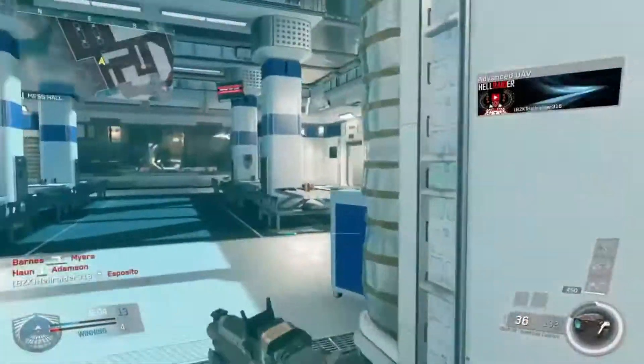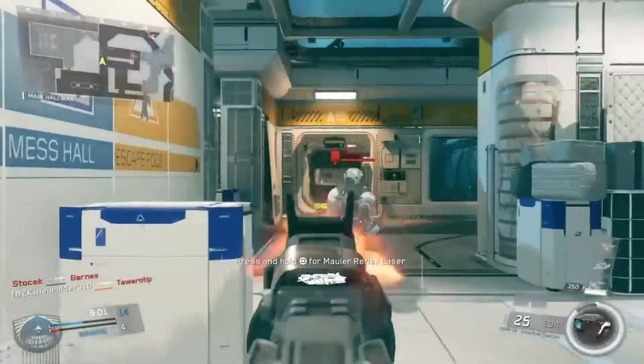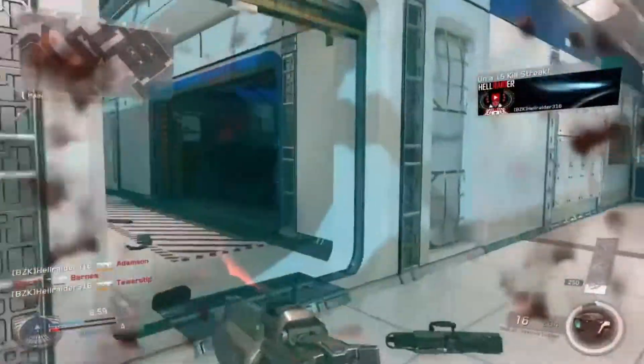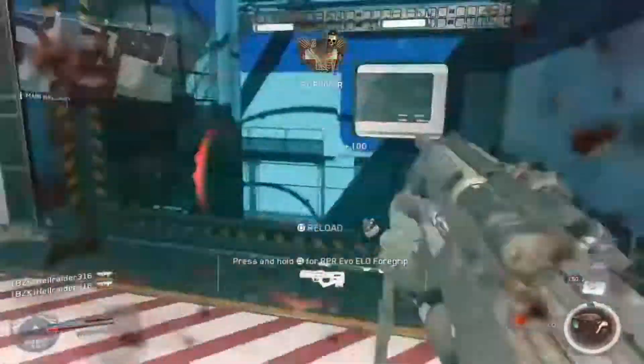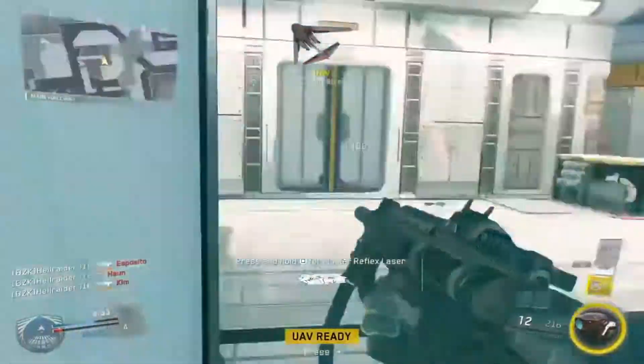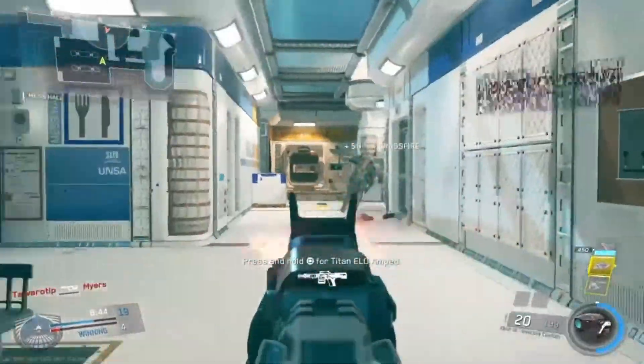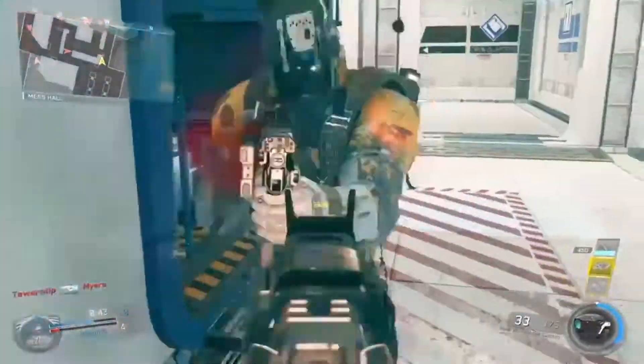Otherwise you'll mostly be using the NV4 with a silencer, quick draw, foregrip — even though it already has the foregrip built on — stock, and extended mags. You'll be jumping around like a bunny rabbit, hopping through the air, gunning people down with super accurate four-round burst assault rifles, knocking people out of the air, killing randoms. And if you somehow get into a troubled situation, you just Rewind and run away from the gunfight and live happily ever after.